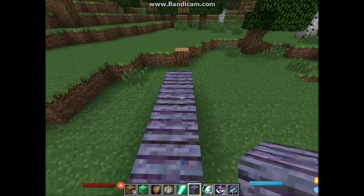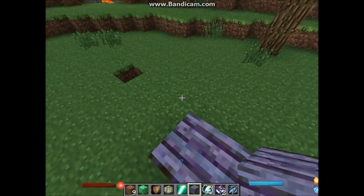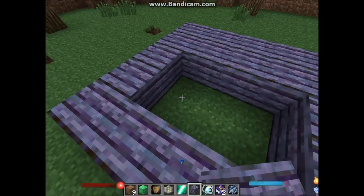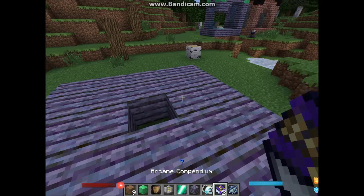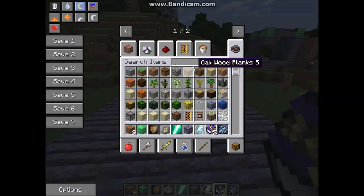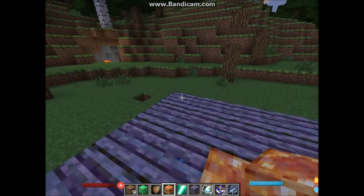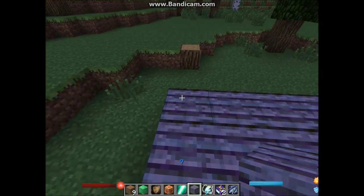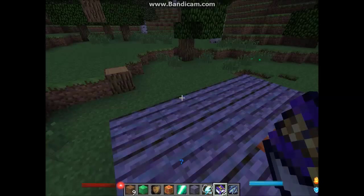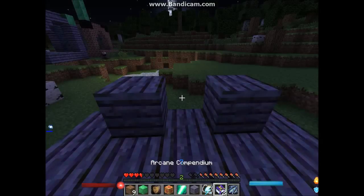We want to do a 5 by 5 layout. We put the sunstone block in the middle as shown in the arcane compendium. The next layer will need 2 witchwood planks and a magic wall. Let's get some magic wall.